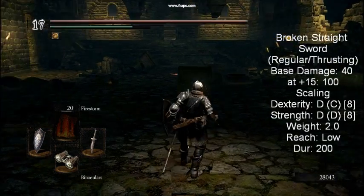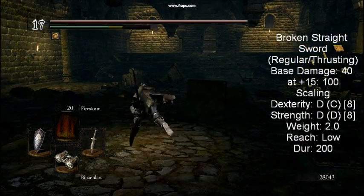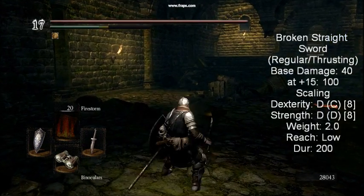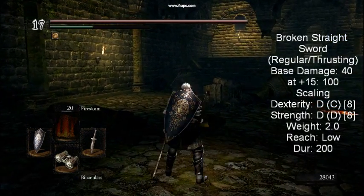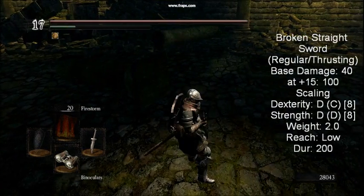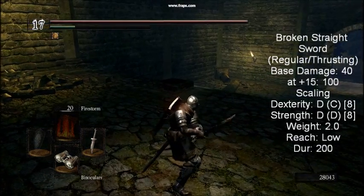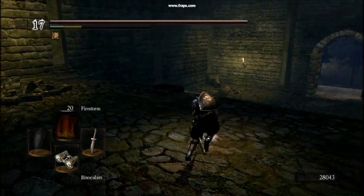A small step up from the straight sword hilt, the broken straight sword can be dropped by various hollows in the residence of Blighttown. It has a base damage of 40 with D scaling in strength and dexterity, with a slightly longer reach than your bare hand, about on par with the dagger. Despite being marginally better than the straight sword hilt, it's still worse than just about any weapon in the game.